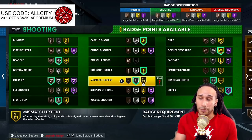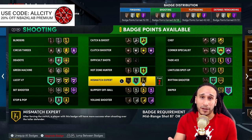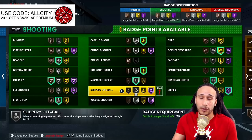Mismatch Expert is an S-tier badge for shooting over defenders who are three inches or taller. Combined with Blinders, it helps you make a ton of contested shots against taller players. It works for contests both from the side and in front of you — when your defender is three or more inches taller you get a massive shooting boost. Hall of Fame is ideal; I've been running it on Silver and it still works great.